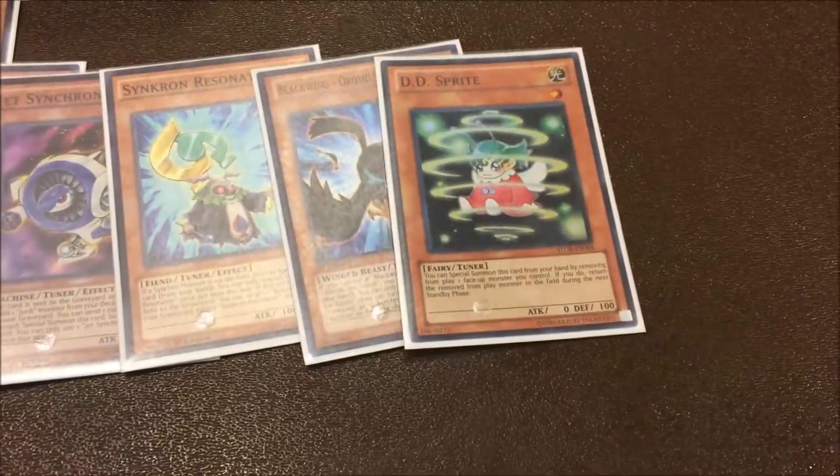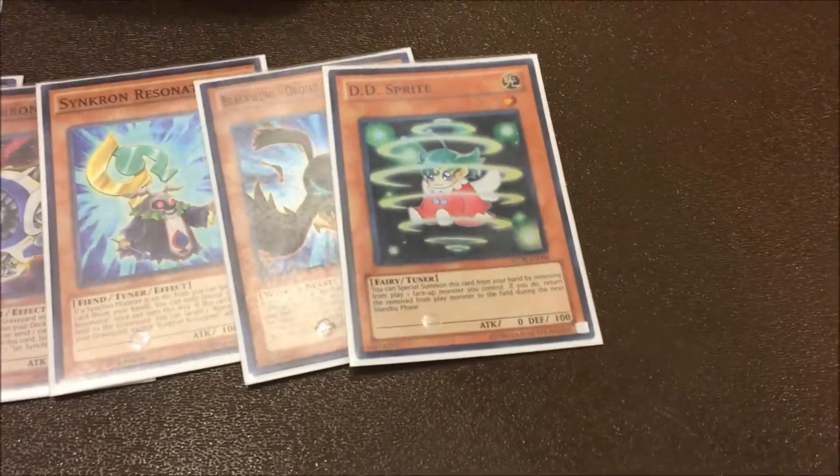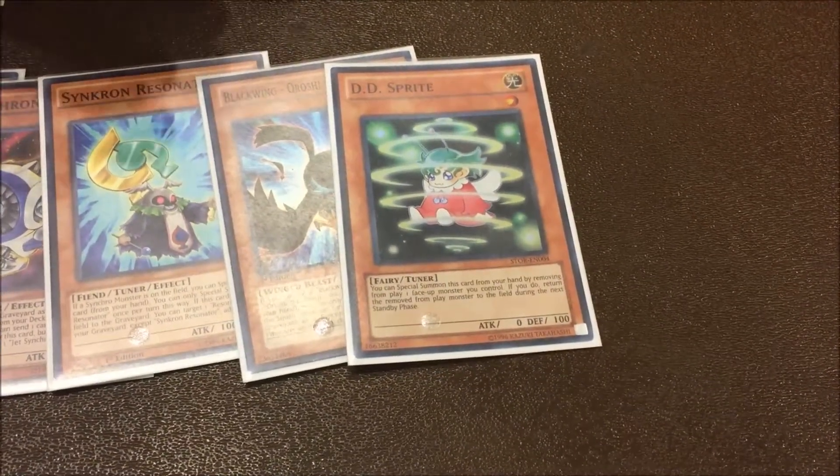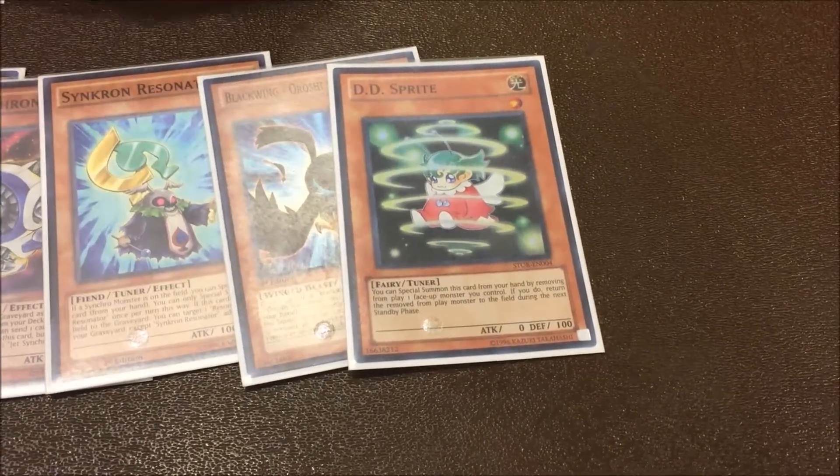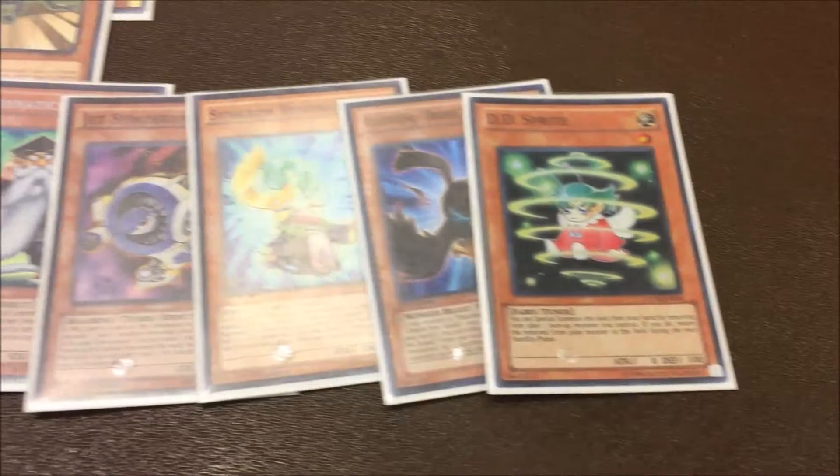DD Sprite is a weird tech, but you use it to free up the extra monster zone when you have a Deco Talker or Proxy Dragon there, to make your third synchro monster — Quasar, Blazer, Sephira, whatever one you want. That's all for the monsters.